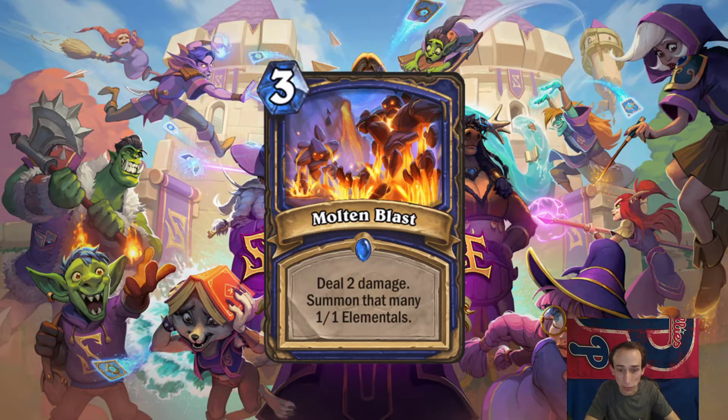Being able to flood your board with Elementals is nice. It's a shame there's no real on-board Elemental Synergy — it's always been about playing them last turn. So this could deal 3 damage and summon multiple 1-1s. This is that Imp-summoning spell from Warlock in Goblins vs. Gnomes. This is incredibly powerful.